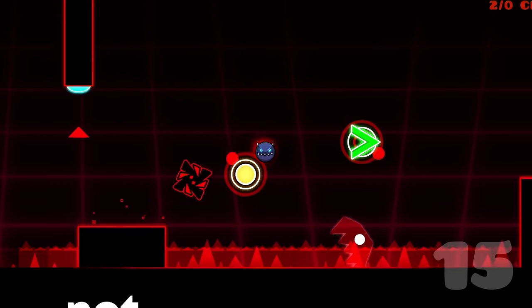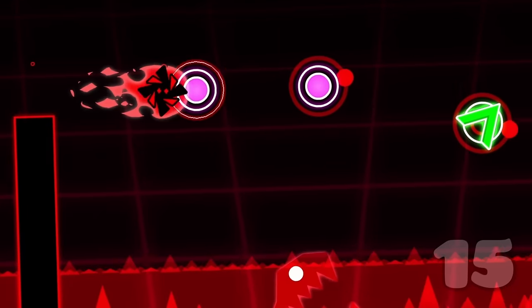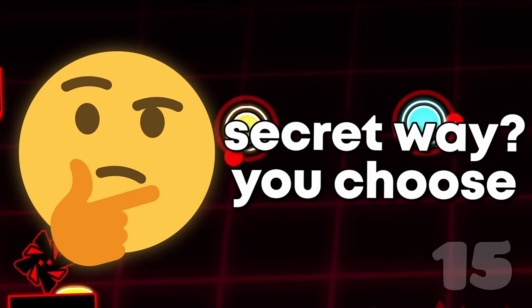At number 15 we have the Challenged not-so-challenging dash orb skip. You could call it a secret way, but I'll let you decide in the comments.